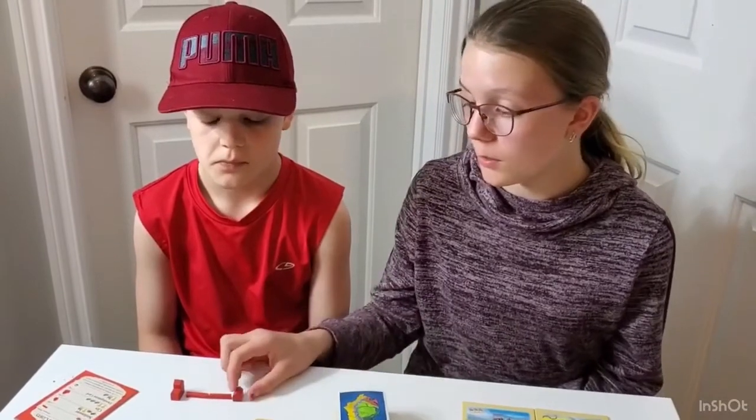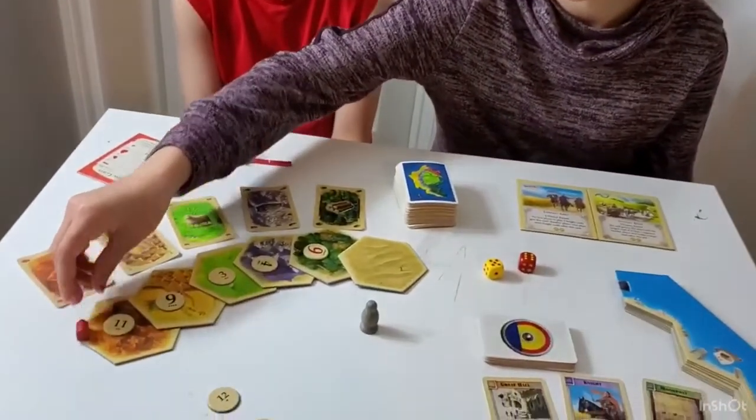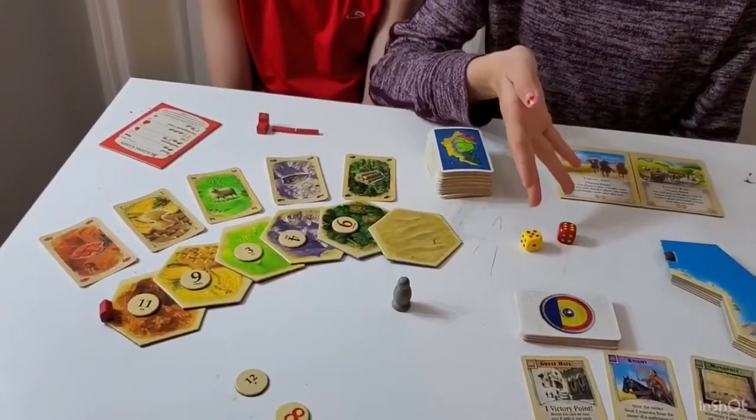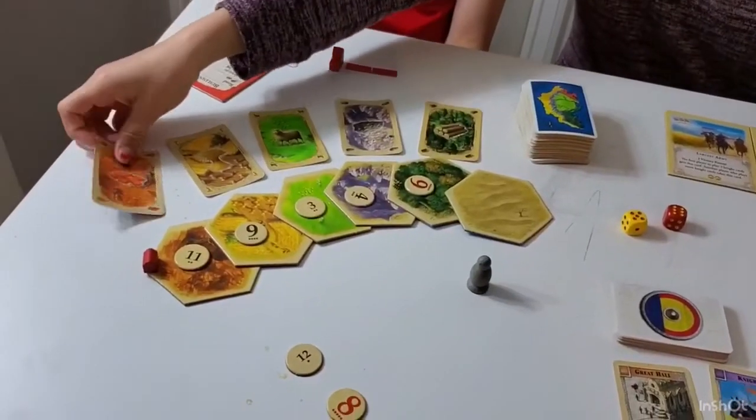The next thing you can build is a settlement. If you have a settlement on a hex and that number is rolled — for example, an 11 — I get a brick for having a settlement on that hex.